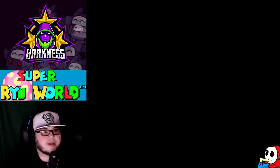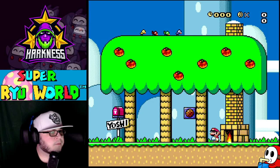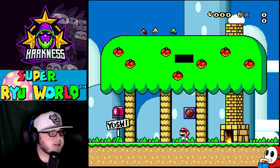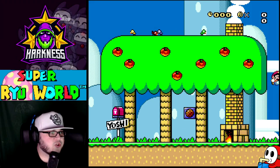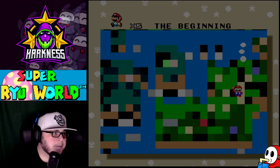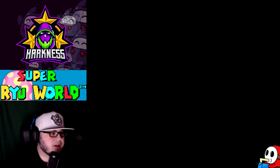Let's go check out Yoshi House. There's a total of 14 exits including the final castle. Seems like it's gonna be a shorter, chill hack. The beginning — it's a good name for the first level.